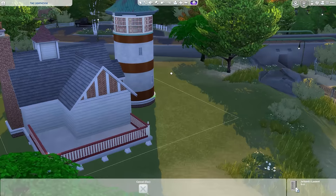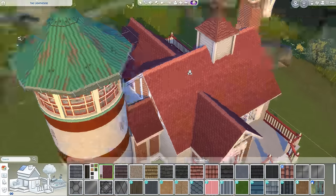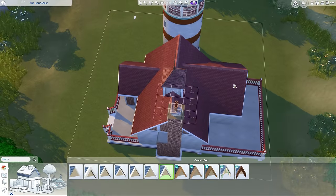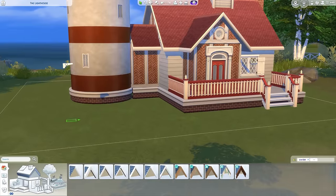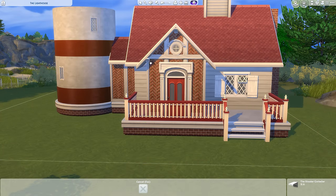I went for a nice theme of the colours as well — lots of reds and whites on the exterior, but I also put in little splashes of green here and there with the roof, and I also put in the trims and stuff on the lighthouse a bit later on and put some green on that as well. It just came together really, really nice — I had so much fun building this.